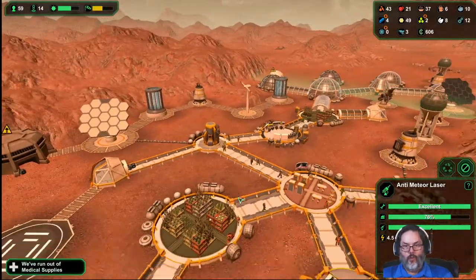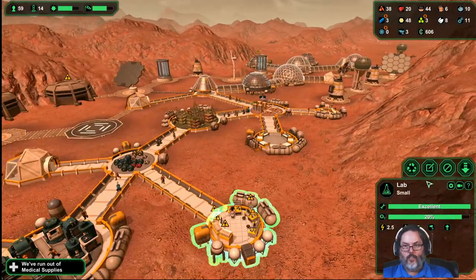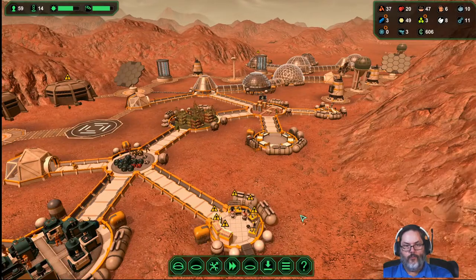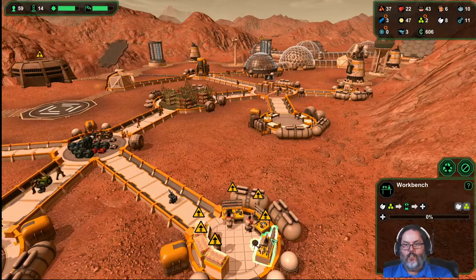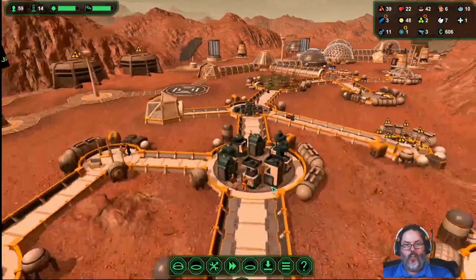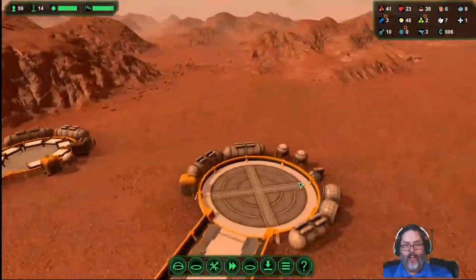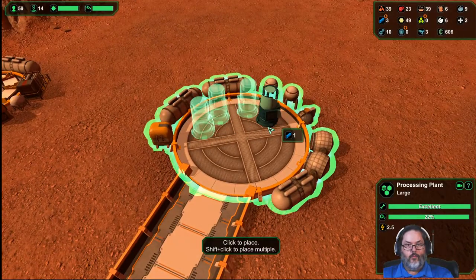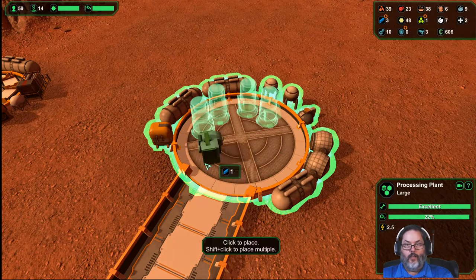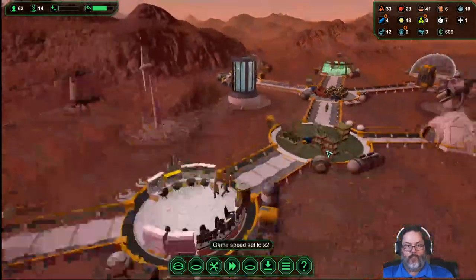We've run out of medical supplies. Let's upgrade and keep that going. We need medicinal and plastic production — that's where the log jam is. It would not be a bad idea to address that. We're running out of everything — slow it down.